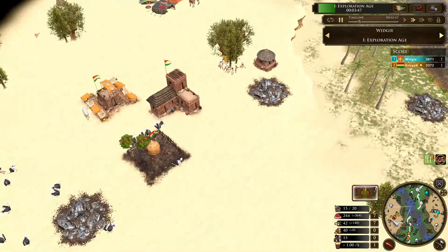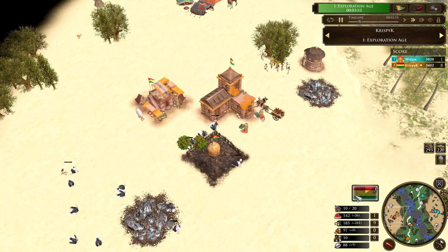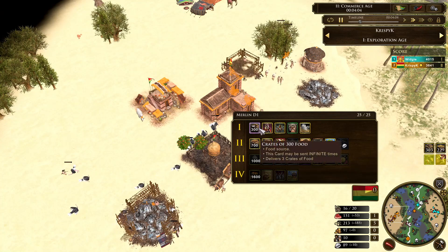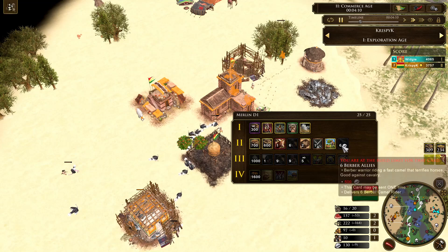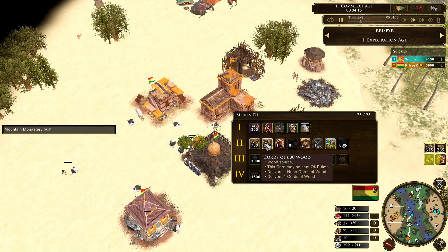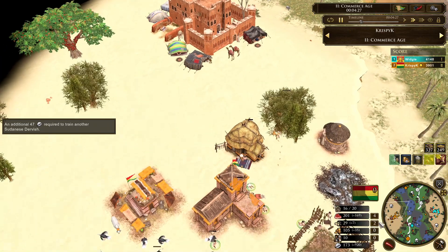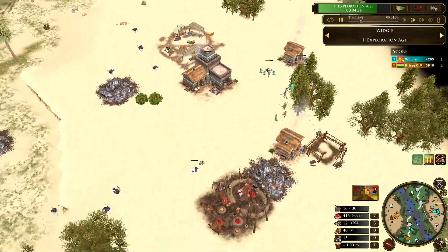Widgey has two shipments saved, and Crispy also has two shipments saved — he'll probably just use them both in age two. Crispy gets the native embassy builder and the mountain monastery builder, and we can finally look at his deck. He immediately sends in Big Benny and six Cascania. He did have some age one cards, but I guess they weren't good enough to send and he just saved them all for age two. It's not the best of decks — he's got Big Benny, a couple of wood, a food crate, and the fort.